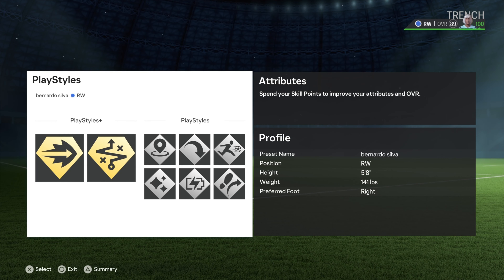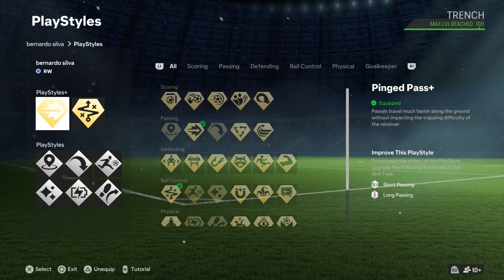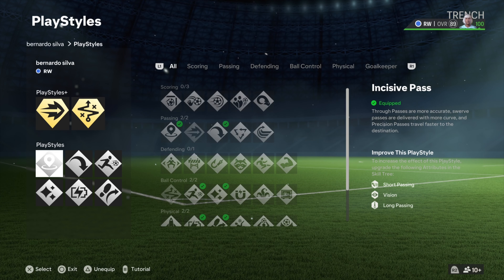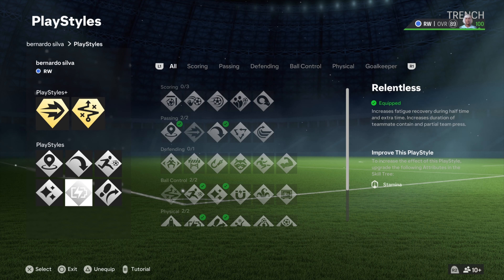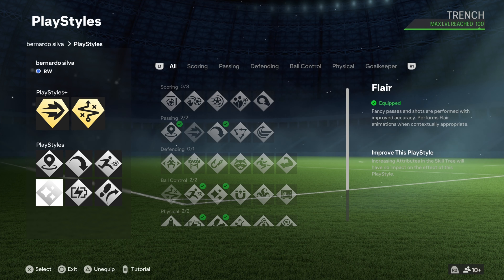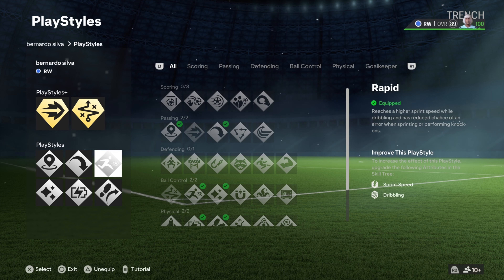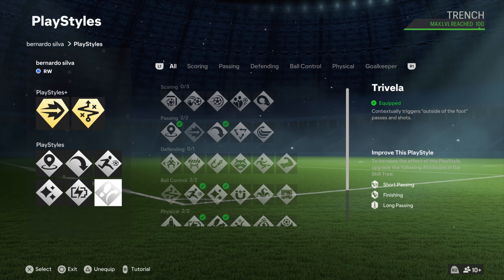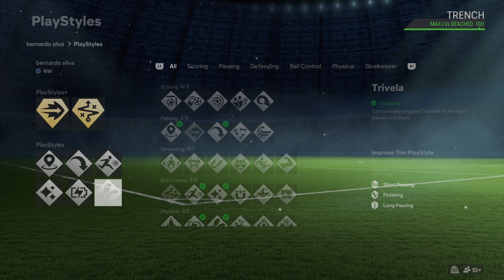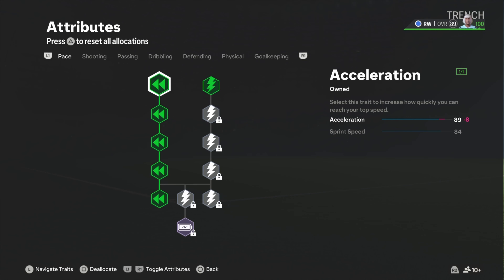Let's get into the play styles. For the play style plus, he has Technical originally, and he has the Pinch, but we put the Pinch to a play style plus. It's the most toxic play style in the whole game — the Pinch Pass. You can also see Indecisive, Long Ball, Rapid, Flare, Relentless, and Trivela. He has all those play styles. I only added the Rapid because Silva is real quick with the ball at his feet.